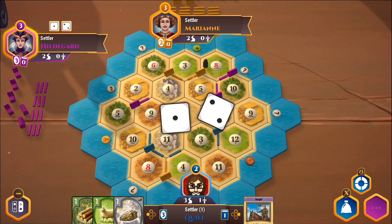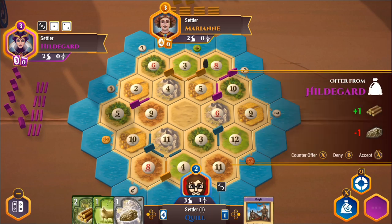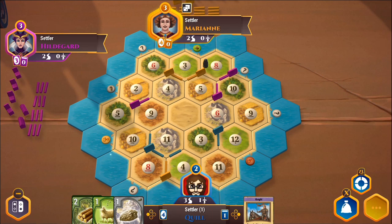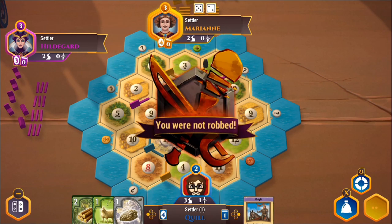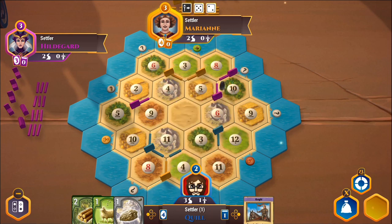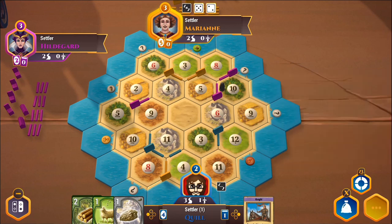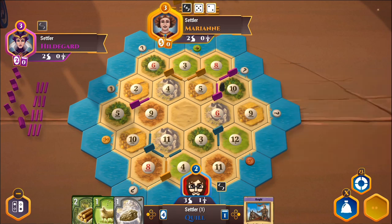Hildegard rolls a three, which gives me some wood. She wants some of my stone in exchange for some wood — I've got plenty, so I'm going to say no. Marianne rolls a seven, so the robber's going to move — no one's losing any cards, but this gives me a good opportunity. She goes there and steals that way. She's offering me sheep for stone and then wood for stone — I'm going to say no both times.